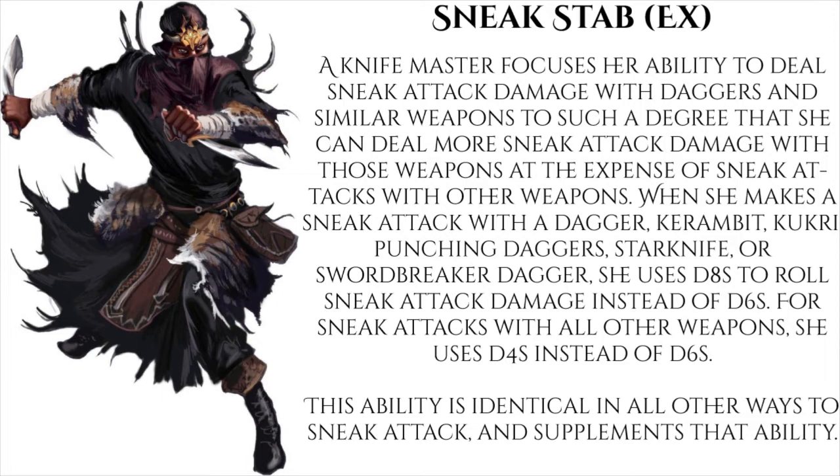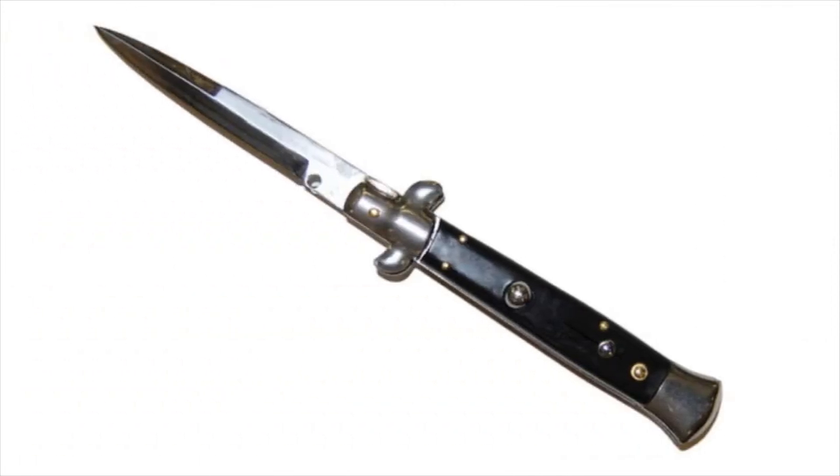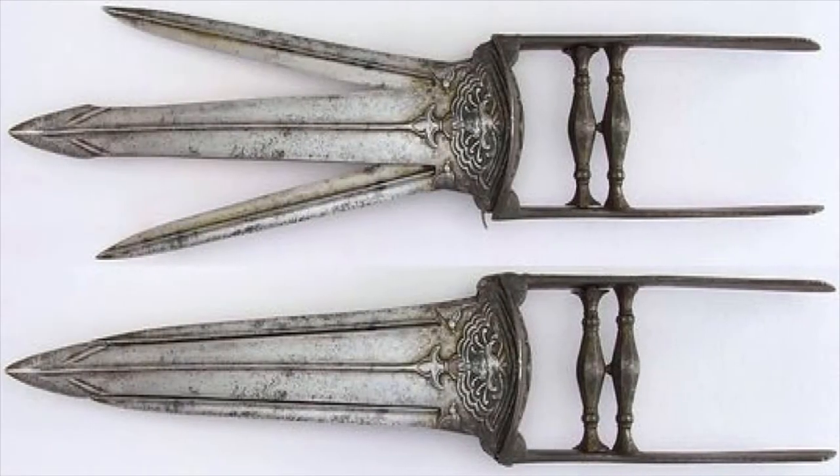Looking over the list of weapons, one thing they all have in common — with the exception of the karambit coming in at a d3 — is that all of these weapons do 1d4 damage. By that logic, something like a switchblade knife, a c-knife, or even a tri-bladed katar probably falls into the realm of the knife master. So if there's another weapon you really want to use, don't be afraid to ask.